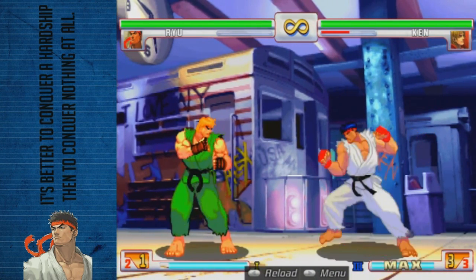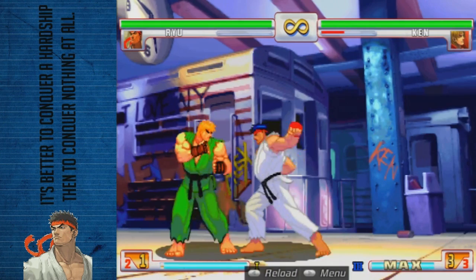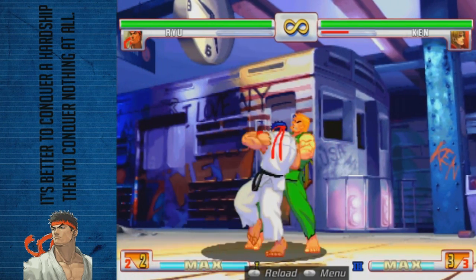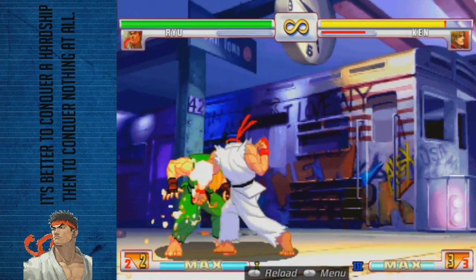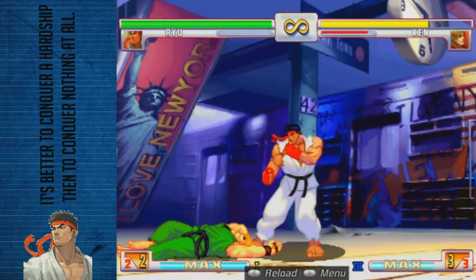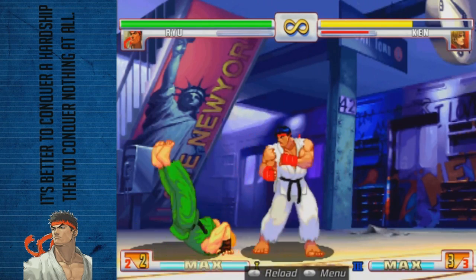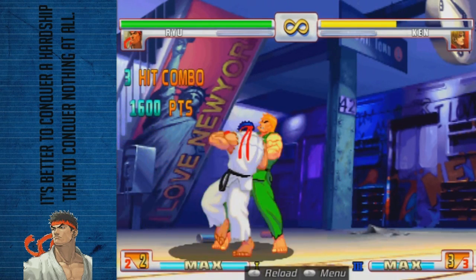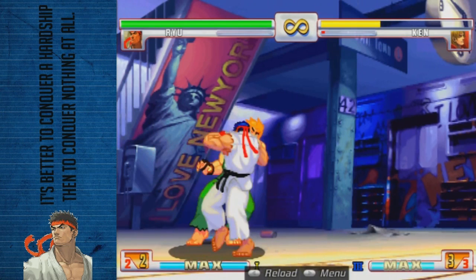He has his command grab. You use the same forward input as the overhead: hold Forward and Medium Punch, and then shortly after input the throw, which is Light Punch and Light Kick. He takes a step forward and throws.